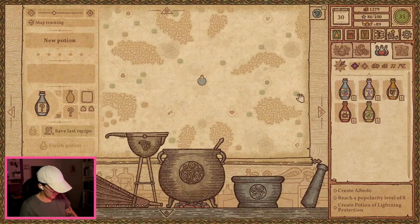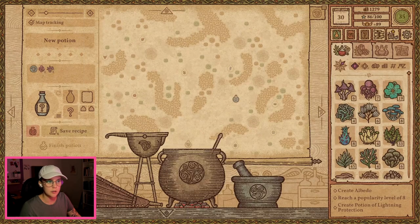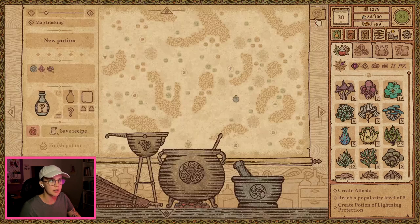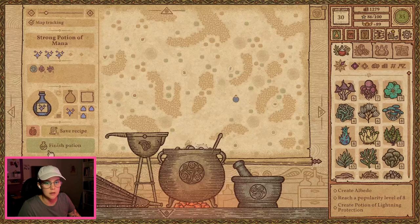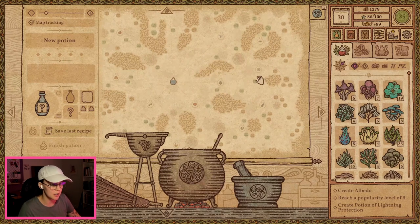I have times three mana here. Do I have it saved as times three? No, I have one. So let's save this recipe before we brew it, because I think we need it again. We'll finish this potion. Cross her off. And move on to dexterity, I think.